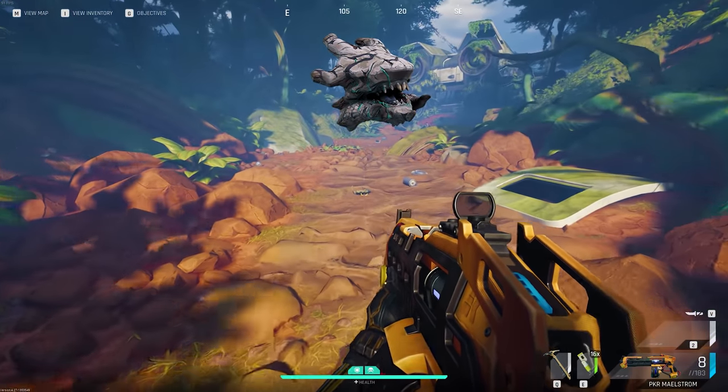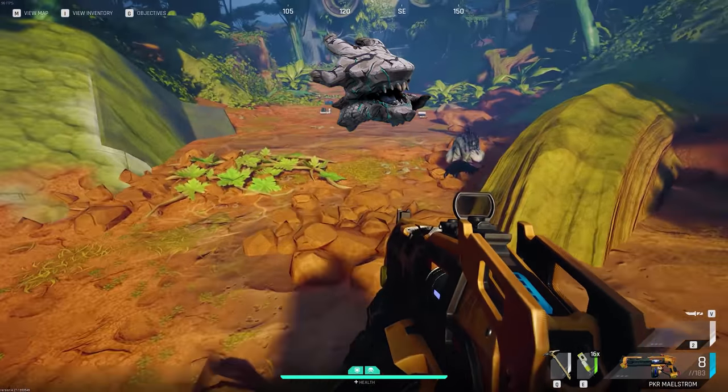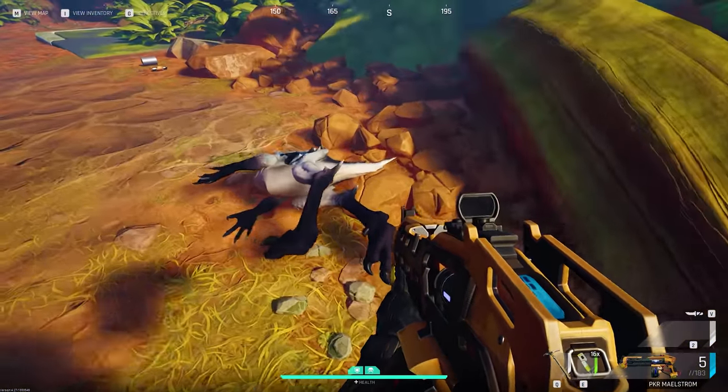Alpha crusher skull is only found from killing the alpha crusher in the dungeon. It's worth a lot of money — I would just sell it since it's not used in any crafting recipes.